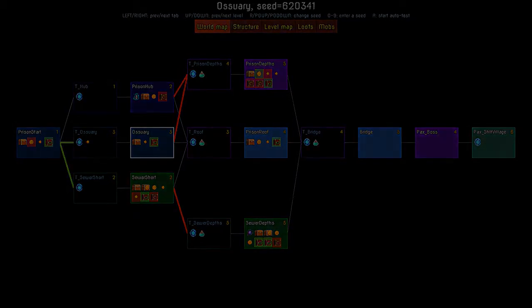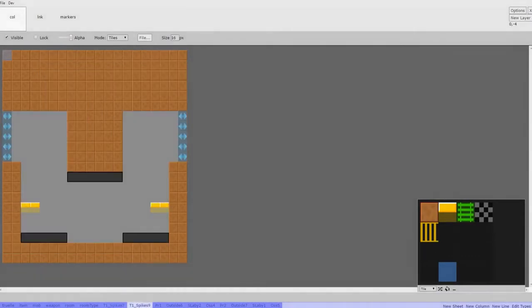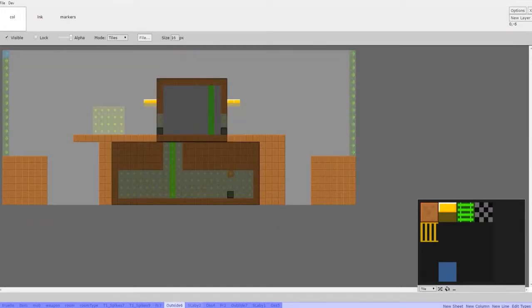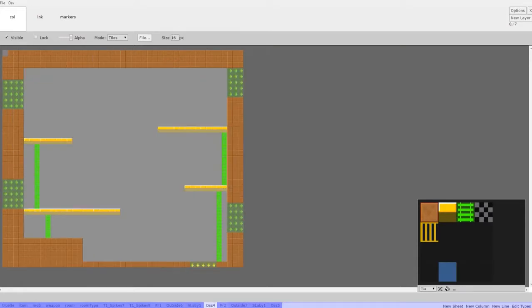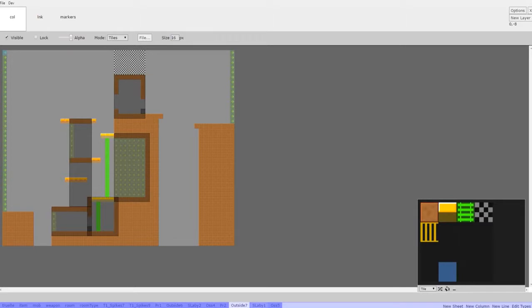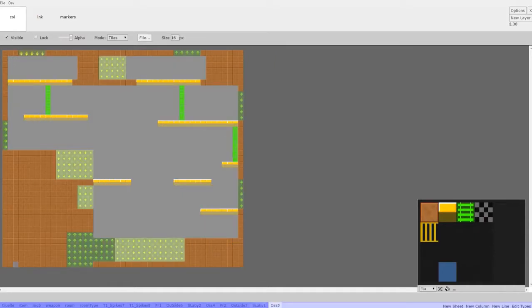The next part that's fixed and hand-designed is the insides of the levels — what we're calling tiles or chunks. In practice, it's a small section of platforms designed for a specific purpose: fighting, setting up dodging traps, putting in some treasure, or whatever's needed in a particular area. Each tile is designed uniquely for its biome. The sewers, for example, are going to be small and tight, whereas the ossuary might be more open and give you a lot more room to move.